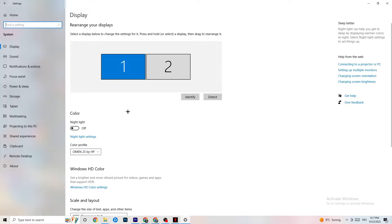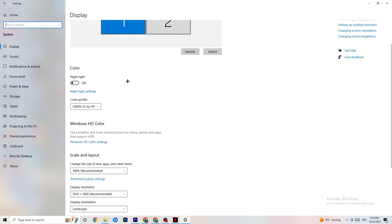Color profile doesn't really matter. Go down to Scale and Layout and change the size of text, apps, and other items to 100% as recommended, if it's set to something else. Afterwards, go to Display Resolution and set it to match the resolution your game runs at. For example, if your game runs at 1920 by 1080, change this to 1920 by 1080 as well.